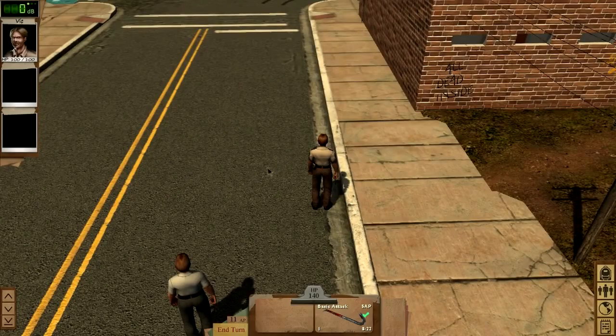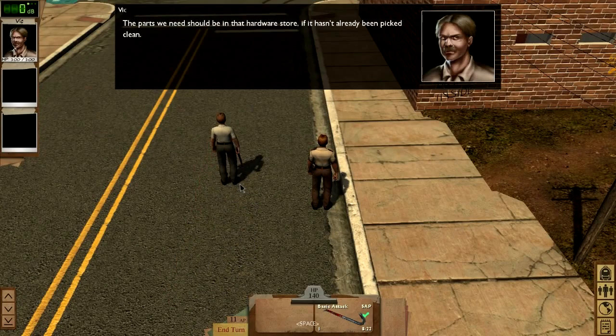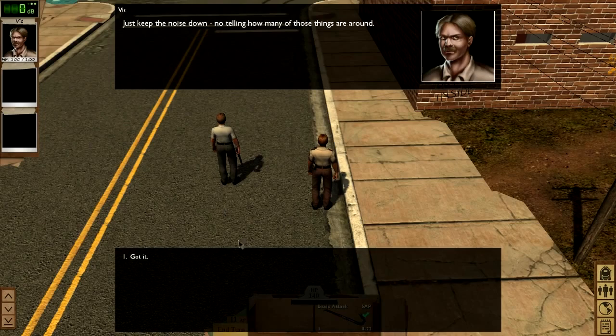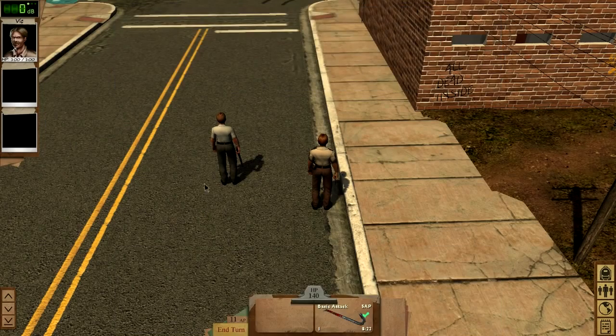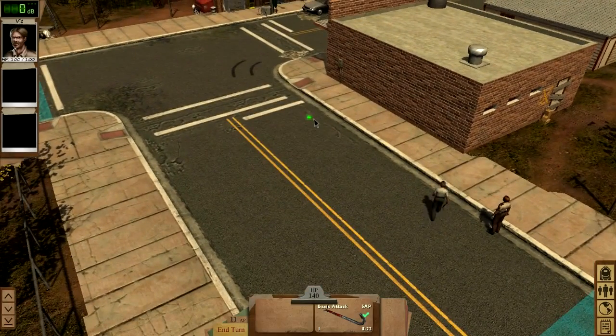You'll notice I've brought Vic, one of my allies, with me, and we've got some party dialogue here. Something key to consider is that you only see what you and your allies have a line of sight on, meaning you should never run blindly into anything, because you never know what's waiting for you. Case in point, looks like we have a lone zombie hanging out in front of the hardware store.